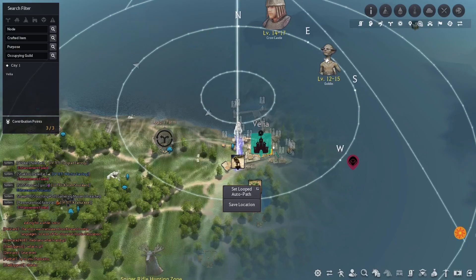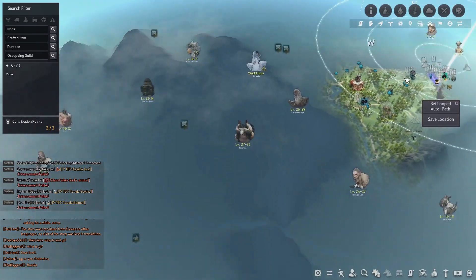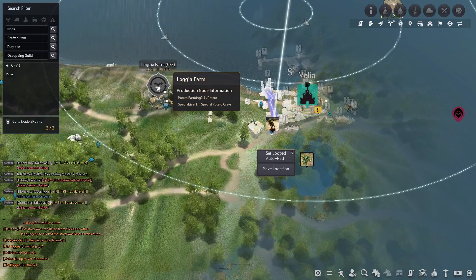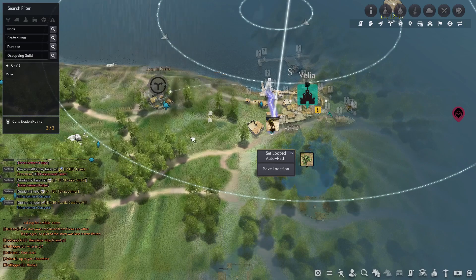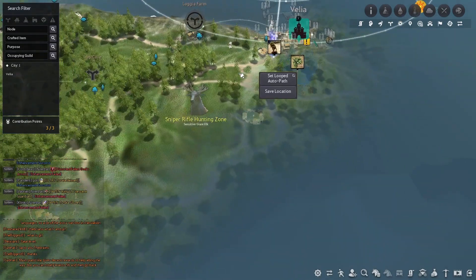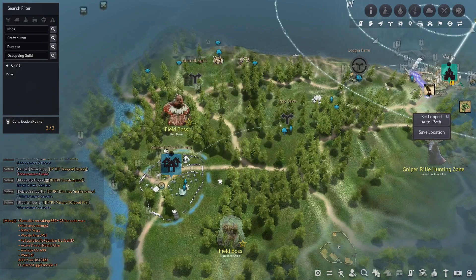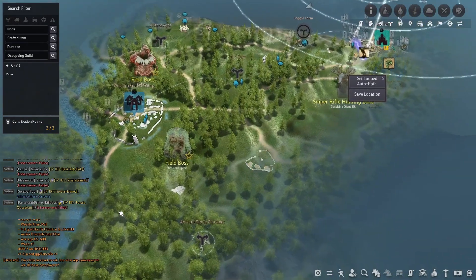So let's take a look at the map. We're here. There's a world boss over there, and everything was kind of showing me stuff over this way, but obviously we don't have access to that yet. I was getting shown some of these farms — we already have this Logia farm. You make potatoes. Those are quests. Sniper rifle hunting zone. Altar of Agris, Western guard camp — I would like to go that way, but I think I'm stuck in this area for the moment.